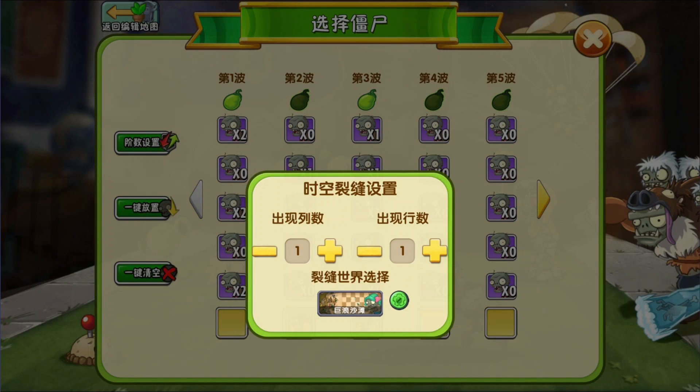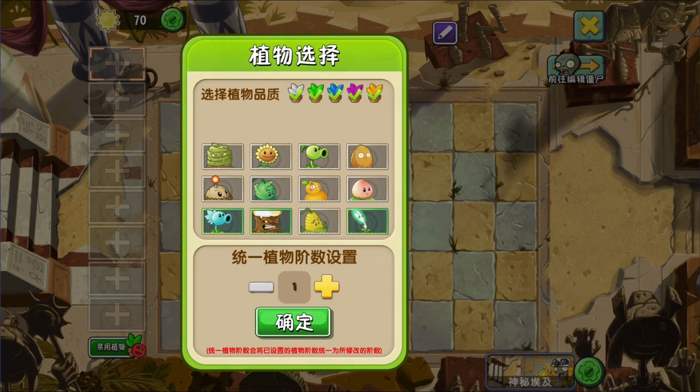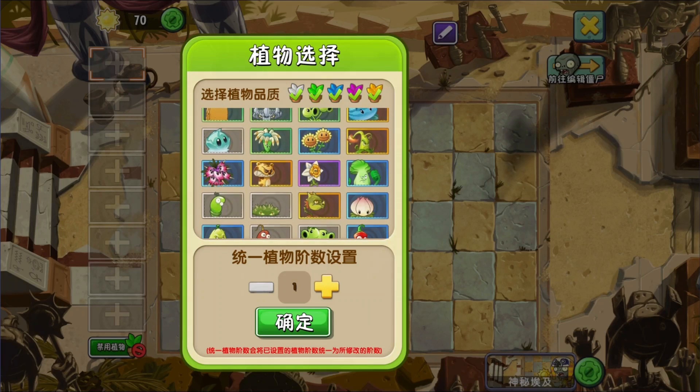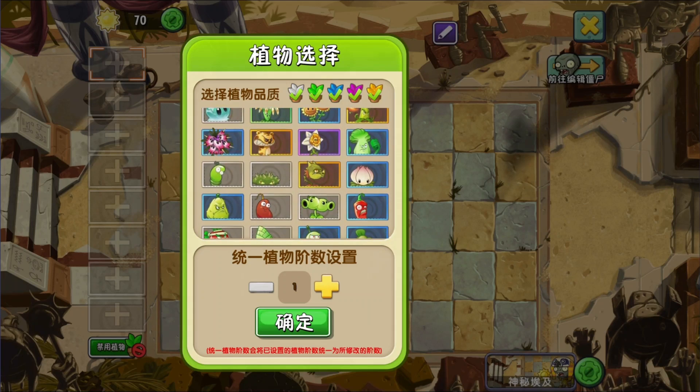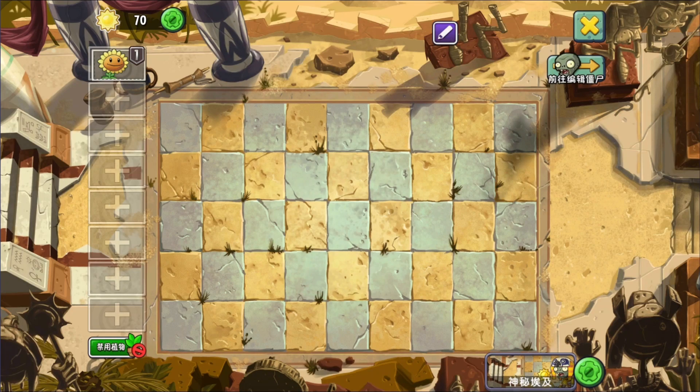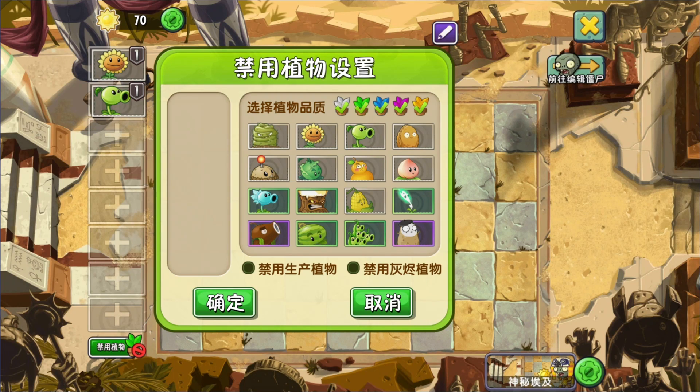With the zombies done let's head on over to the plants side. To lock in plants we can press the seed packets and add compulsory plants that the player must use. Similarly we can ban plants with the button at the bottom of the screen.